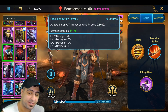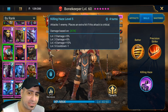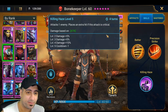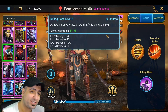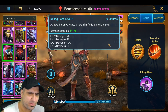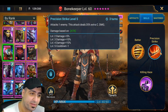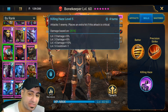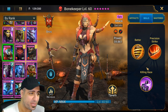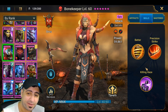During testing I also had to book out Killing Haze. This ability does a lot of damage - basically the same as Precision Strike, but it does it with two hits. It places an extra hit if the attack is critical, so this ability can probably deal around 140,000-150,000 damage with both hits. For newer players I wouldn't recommend working on Bone Keeper because she's not going to do much for your account and it's very hard to get those numbers.